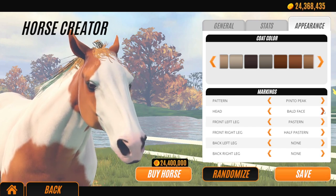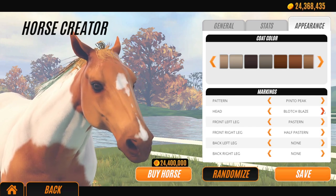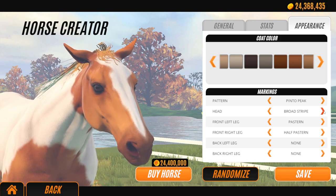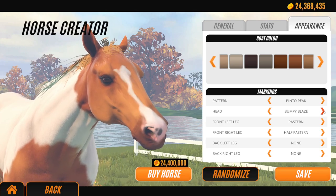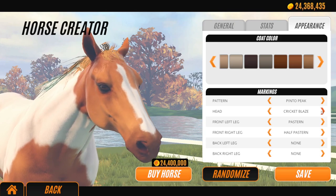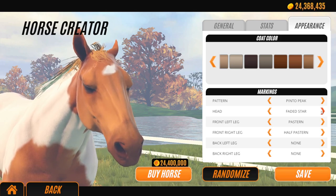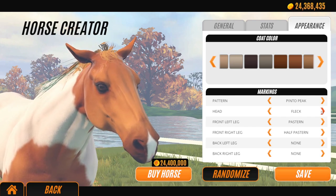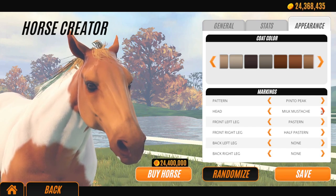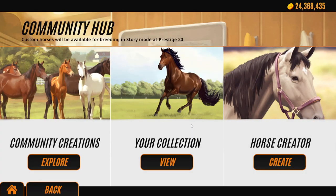Bold face, bold focus, beauty spot — is that by the lip? Cute. Blaze, blocky blaze, bordering blaze. I recently made a horse that looks like Spirit from the new animated version with a blaze, but with these new head markings I might redo it — one of them fits perfectly. Cowlick is cute, crescent blaze is gorgeous, cricket blaze, crystal star, curved strip, diamond star, faded stars. There are so many good ones! The milk mustache is my favourite — it's cute.